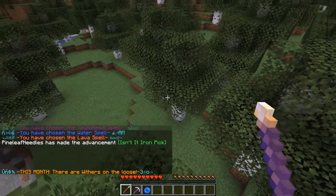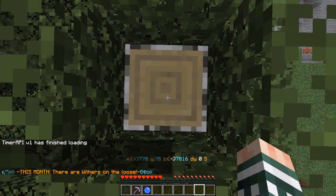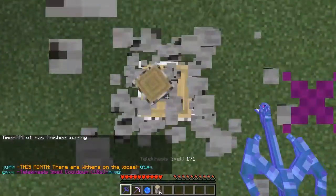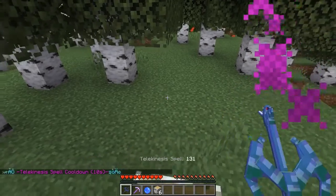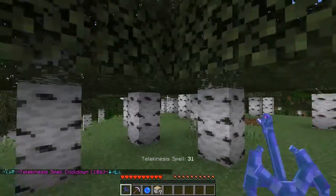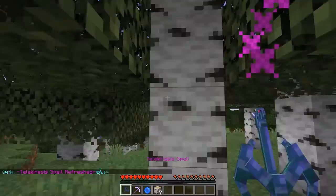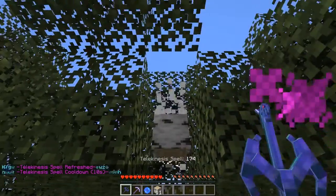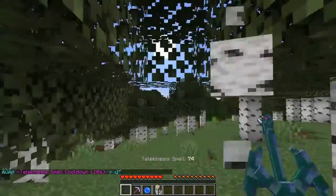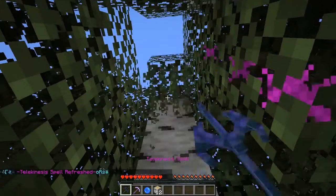Welcome everyone to Mage Rage 4, October 2021, where we are in week number three. This month's theme is that there is a Wither loose around here somewhere. I don't see a boss bar right now, so that means we don't have one in the area at this time, but I have been known to miss the Birch and miss the boss bar. So that's the one thing Birch has in common with the Wither — I can miss them both.